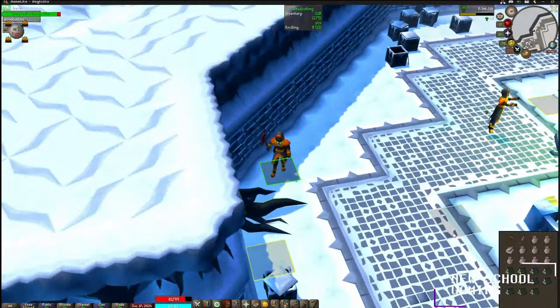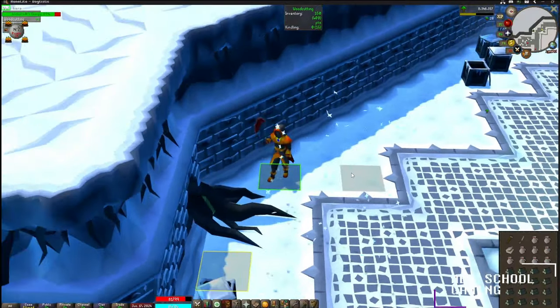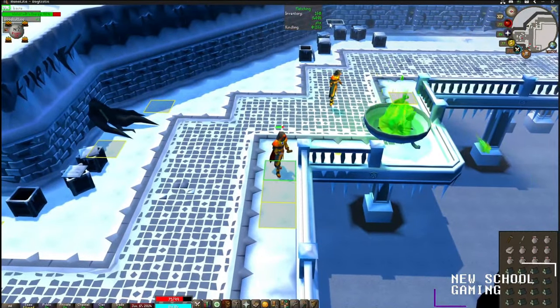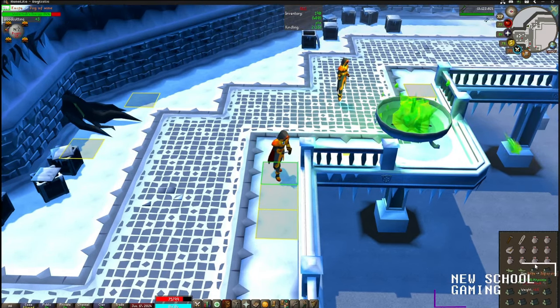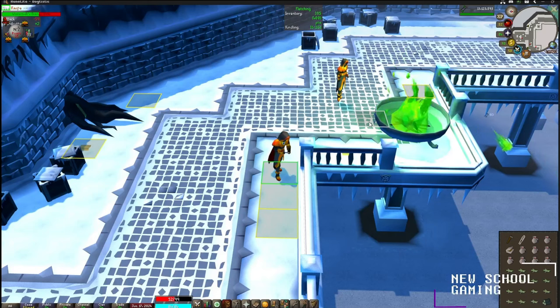As your bag is filling up, you can either fletch your bruma roots for some kindling, or you can just go ahead and throw them in the brasier for some points. I have the Wintertodt plugin activated at the top of my screen. For not fletching I will get 160 points, and for fletching I will get 400 points out of this inventory. So I'm going to go ahead and fletch this one to make sure I get to the 500-point mark. Anytime you take damage, you will stop your actions, unless you are cutting bruma roots.